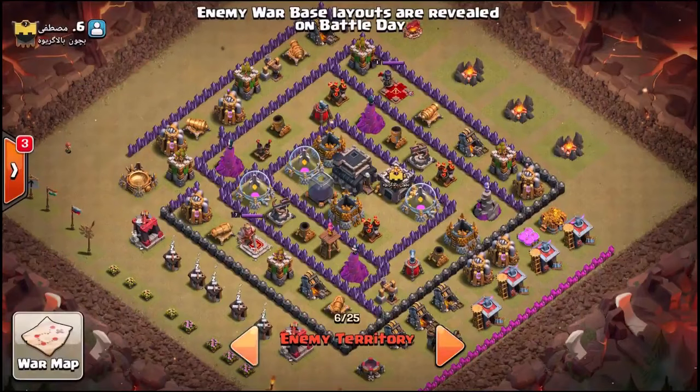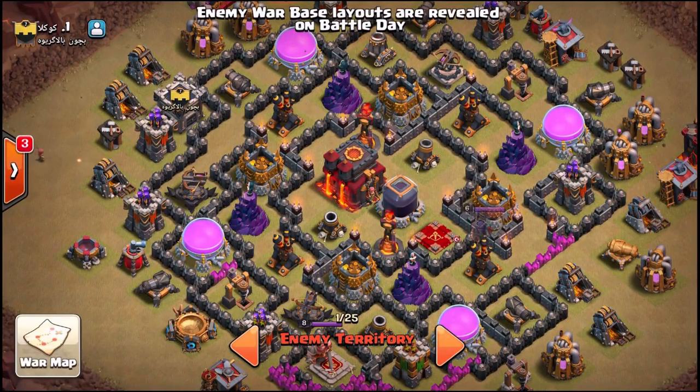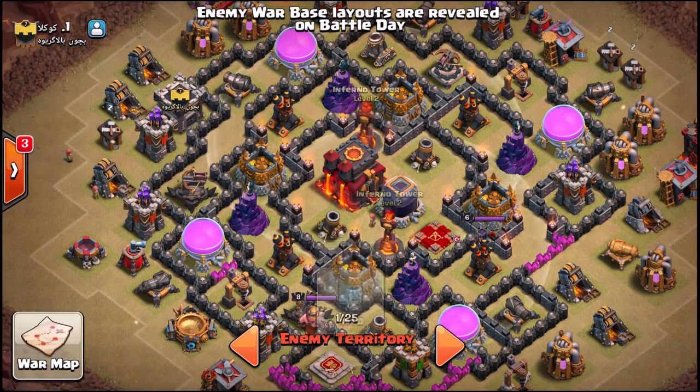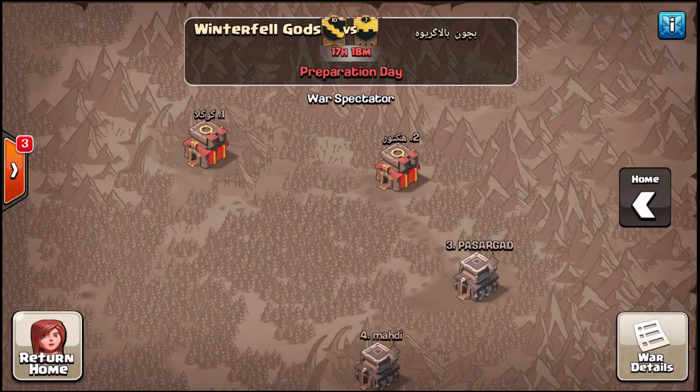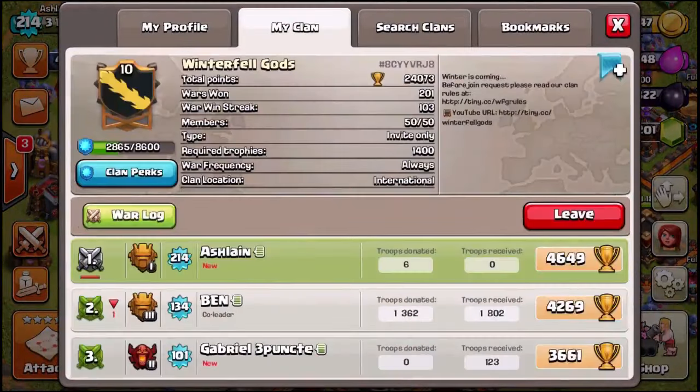You might have noticed the clan had five max Town Hall 11s offense-wise on their side. Take a look at the top bases on the enemy clan they got matched up with. So far things are pretty even as we climb up — but look at the top five bases on the other side of the map: so far all Town Hall 9s. The first Town Hall 10 is base 2, the second is base 1. Not one Town Hall 11 on the other end of the war. That's a huge advantage for Winterfell Gods, compounded by the fact that they're all really good attackers. It's obvious their opponent's top five bases are Town Hall 9s and 10s going up against max Town Hall 11s.